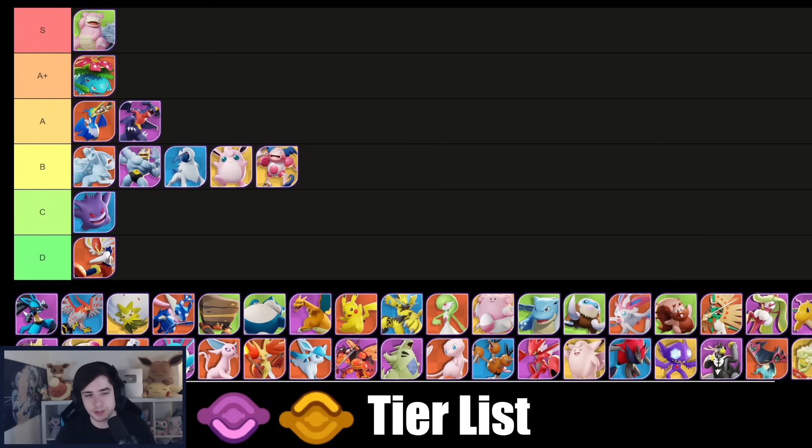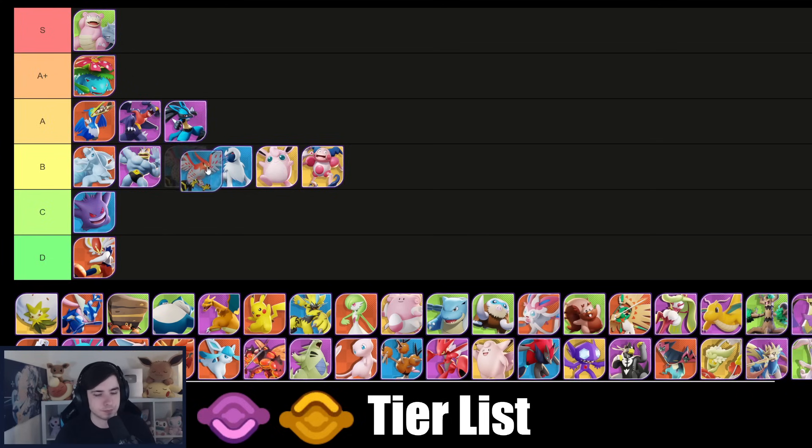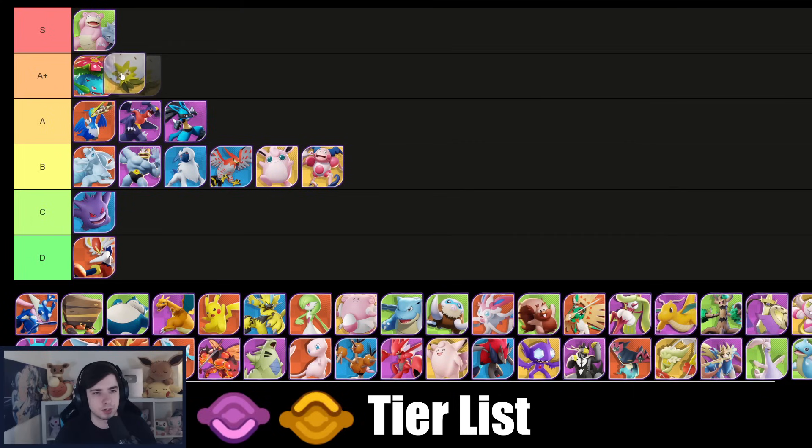Venusaur goes into A+ tier now on those lanes with level seven — very strong Pokémon. I'm not sure if it's S tier; it might be S in center lane, but in path it's still pretty strong, easily A+. Lucario goes into A tier; however, Close Combat is a very solid move set currently. I don't play it but it's one of the best lane speedsters — quite playable. Aegislash got a nerf but I think it's still fine, though I'm dropping it to A tier because other healers should be stronger now.